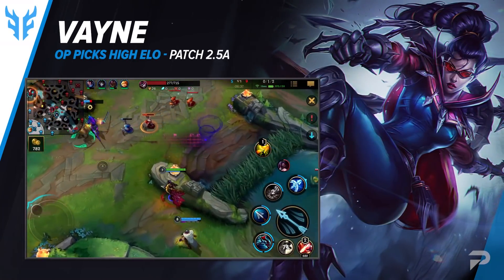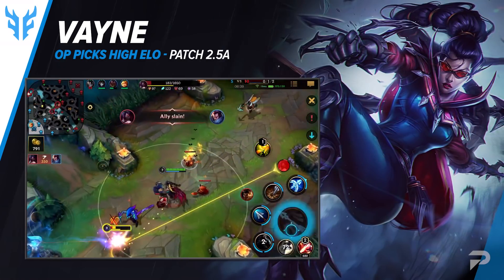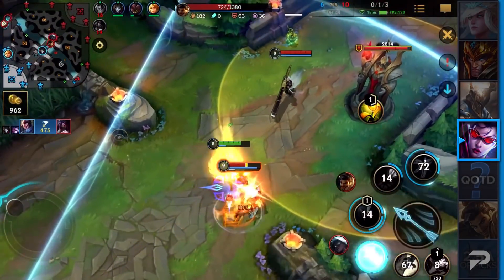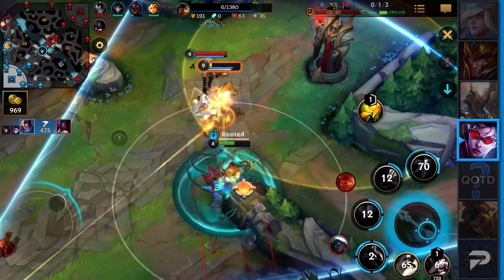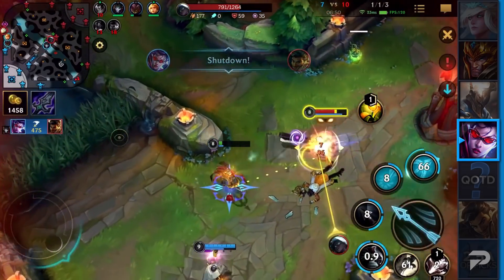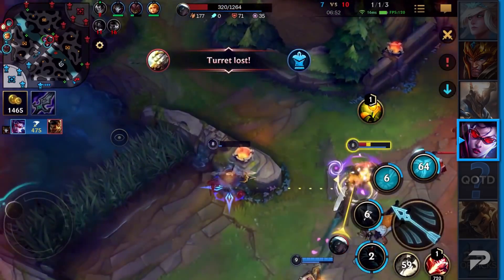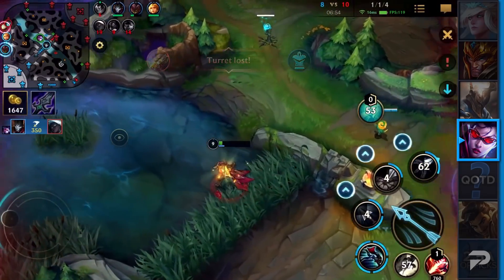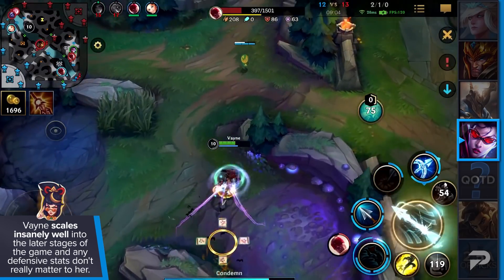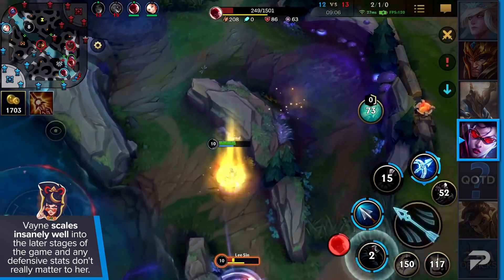Now we move on to the probably most broken champion in the current meta for the AD carry role — at least in a professional environment where Kaisa is not always the best choice. Because in comparison to Kaisa, Vayne does like 10 times the damage and it doesn't matter what target she's hitting. Vayne scales insanely well into the later stages of the game, and any defensive stats don't really matter to her thanks to her true damage.